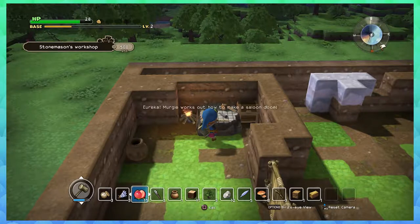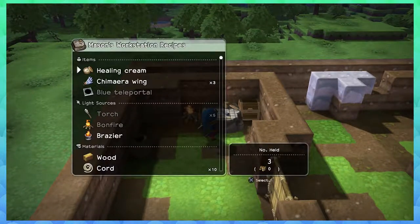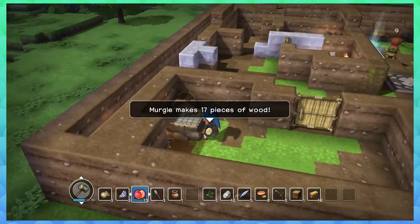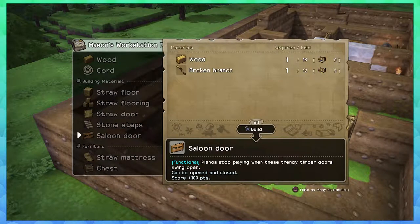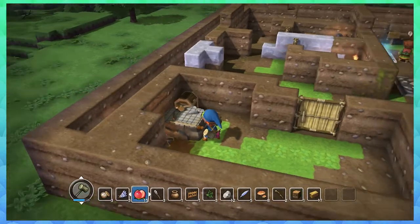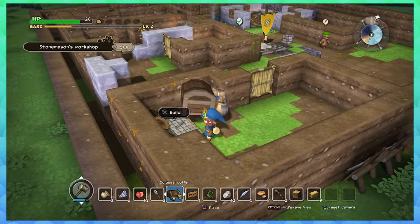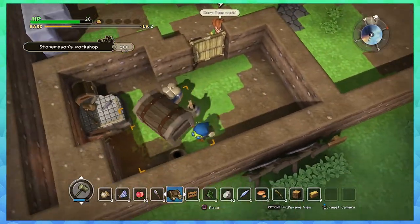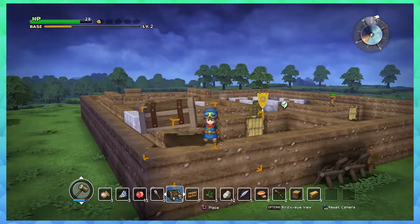Alright, make a bench — oh dude, I can put benches around now! Saloon door — oh man that's so cool! Let's make as many as possible. Now let's check out the saloon door. Let's make just one broken branch because it's funny and I want it. Alright, colossal coffer — make it! Ding ding ding ding ding, boom, made the coffer! Holy crap, that thing is huge — do you see the size of this gigantic chest?!